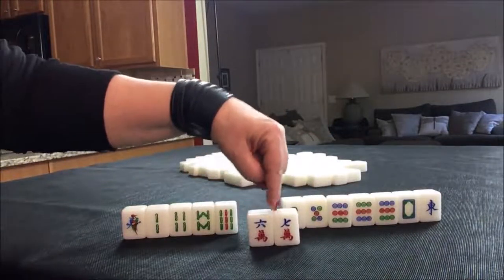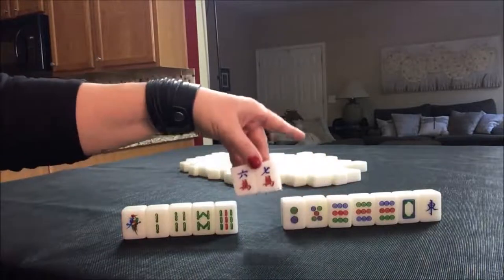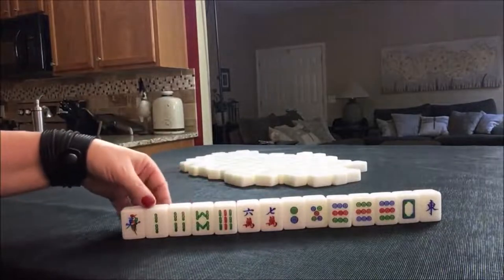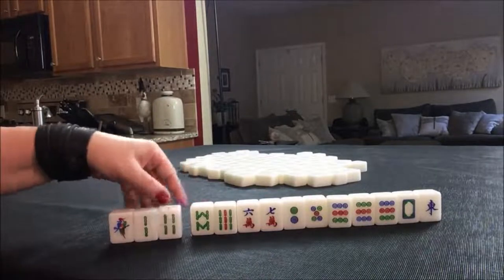For example, 5-6-7 or 6-7-8 — that's a potential three-in-a-sequence called a Chow. We have a potential Chow here or here.